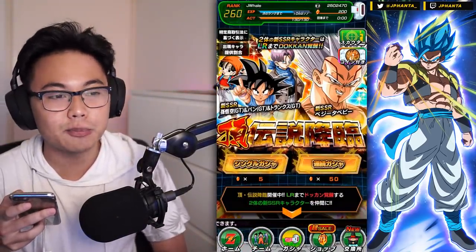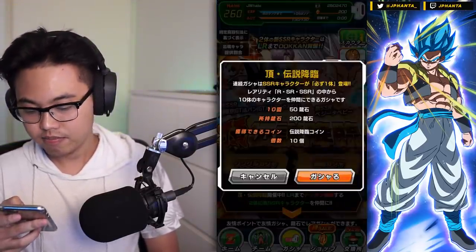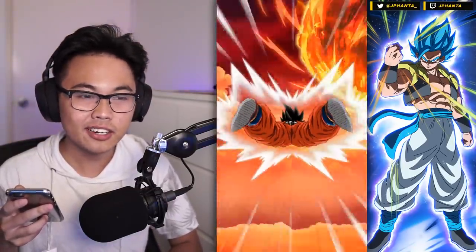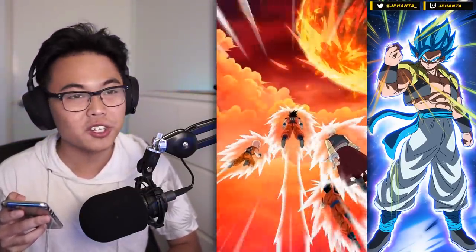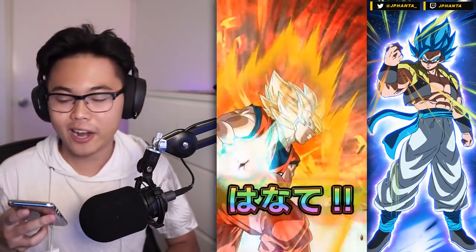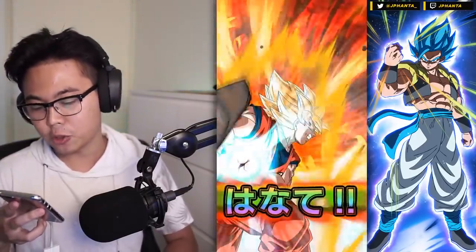I have 200 stones and I'm going to go four multis deep on this banner, nothing more nothing less. You get 10 coins per multi summon, so you need 50 multi summons to actually get an LR card. At least the coins don't expire. I saw TEQ Gohan rainbow — I think Krillin was in there as well.